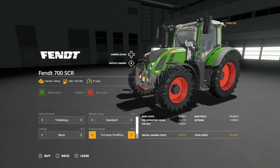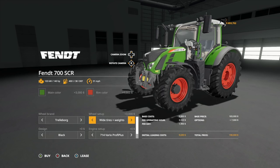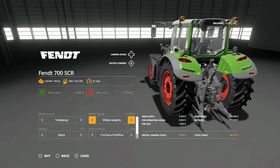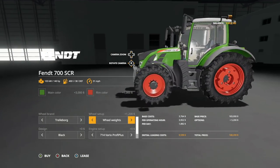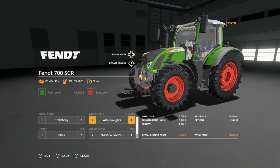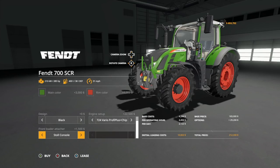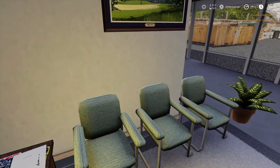We've got the Trelleborg tires. I kind of want wides with weights but I think just a wheel weight would be perfectly fine. Design black, that's fine. Big engine - this is the key - 285 horsepower, that's a lot. And the front loader: I made the mistake of not getting it the first time around, we're not going to make that same mistake again.